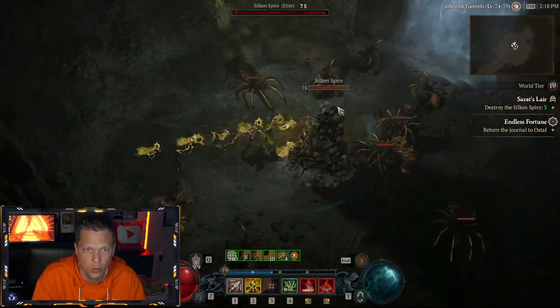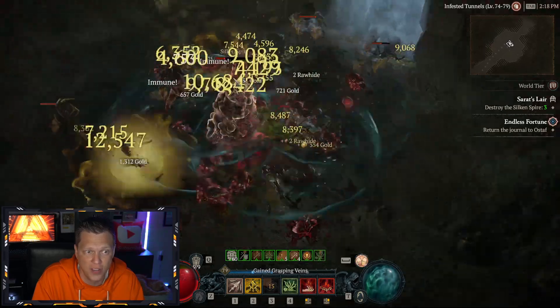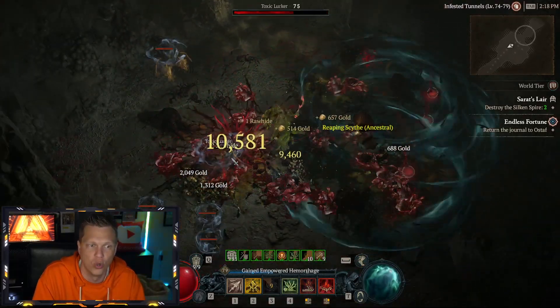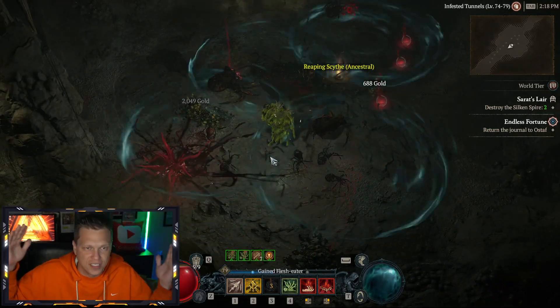I'm just watching everything die around me — auto-clearing World Tier 4. Here's a room with an objective, the Spire. Bonestorm is still up, doing everything. I just keep it spawning in all the areas and it's popping everything for me. I'm literally just spamming my basic ability, walking through World Tier 4, looking at the camera and talking, while Bonestorm Ultimates cover the entire screen.